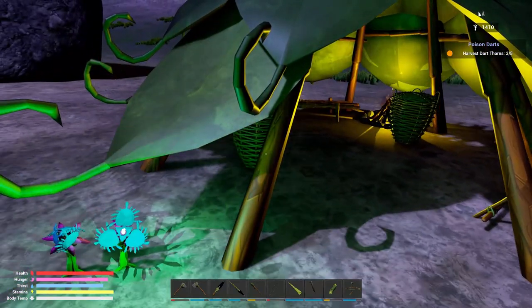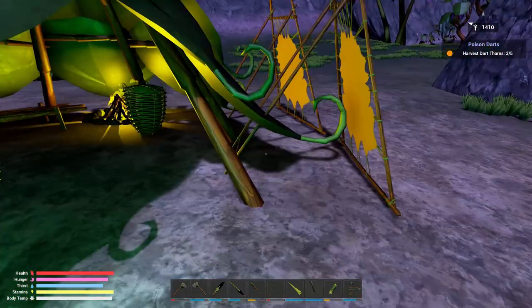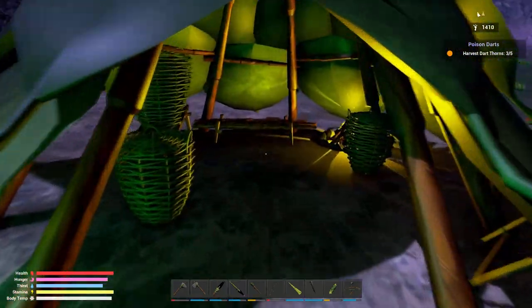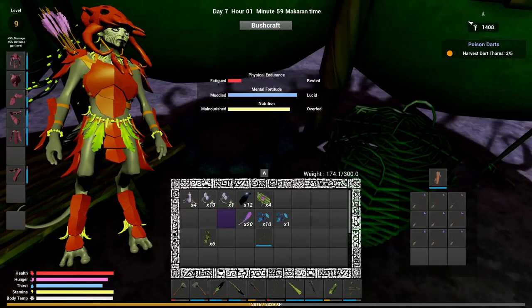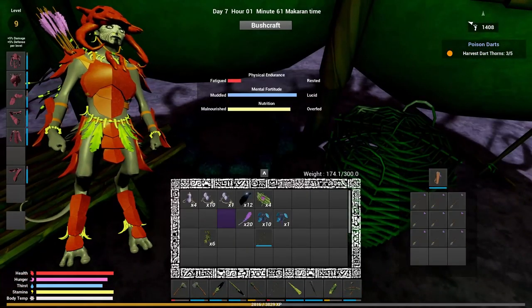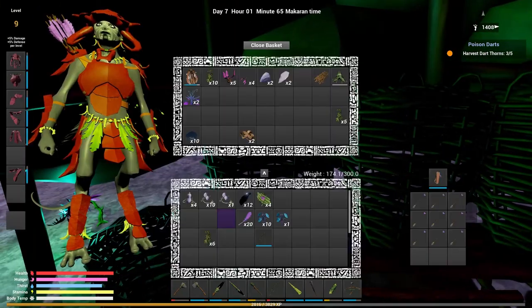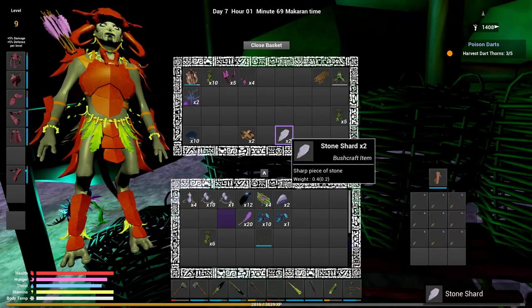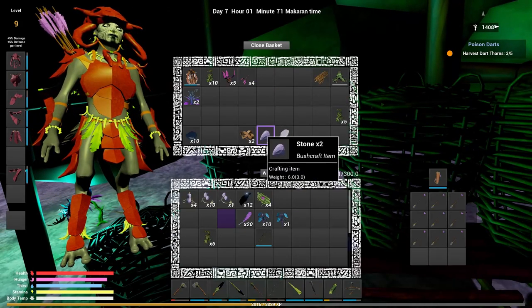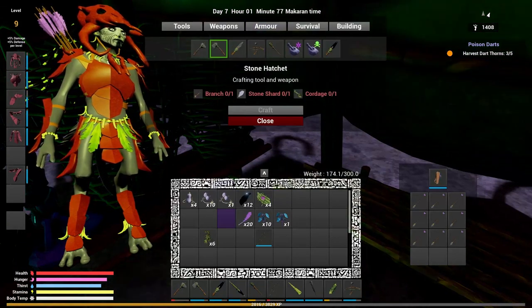We need to get this to right here - boom, perfect. A fire just went out. We need shards. Take stones - oh yeah, we don't need shards, we're making obsidian. We're tired - I was kind of hoping we'd be tired soon.